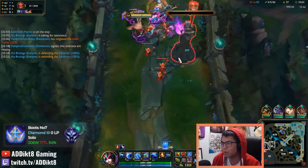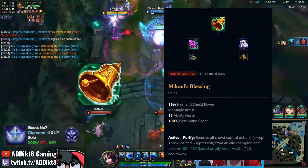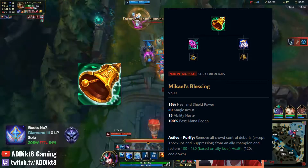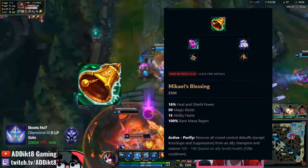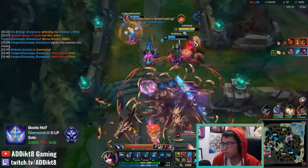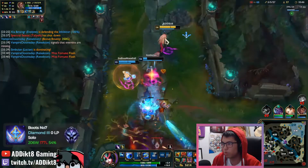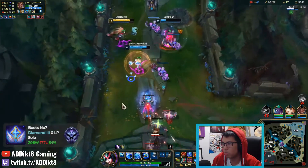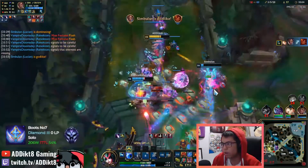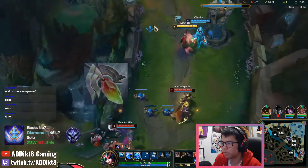The next legendary item you can consider buying is Mikael's Blessing. This item provides magic resistance, which can be super useful versus a fed AP carry. It also provides you with the ability to cleanse most forms of CC from your carry while providing them with some instant health in tricky teamfights. I'd want to buy this versus enemy team comps that have guaranteed or near-guaranteed forms of CC which last a significant duration, such as Lux Bind, Morgana Bind, Leona Stun, Ashe Arrow, Ahri Charm, or a Twisted Fate gold card.